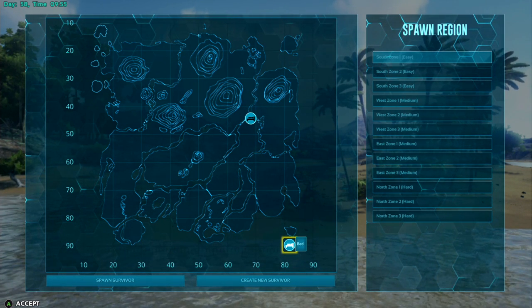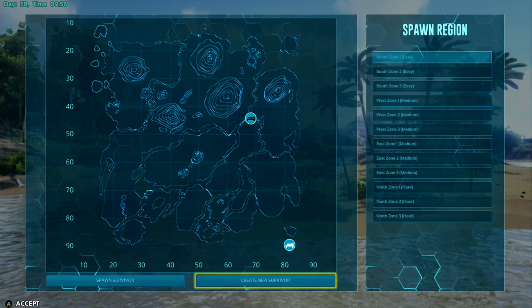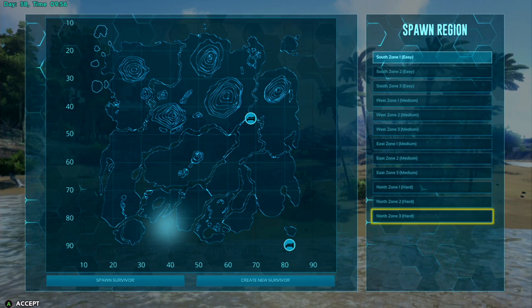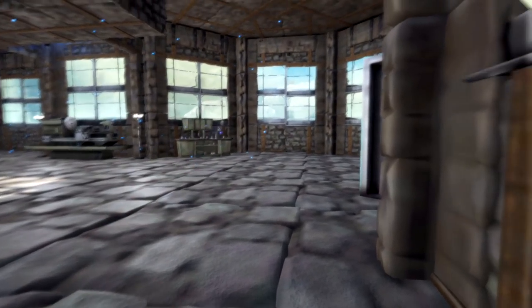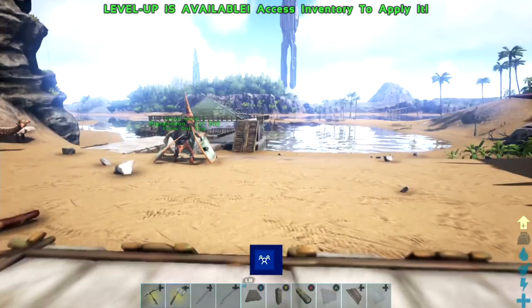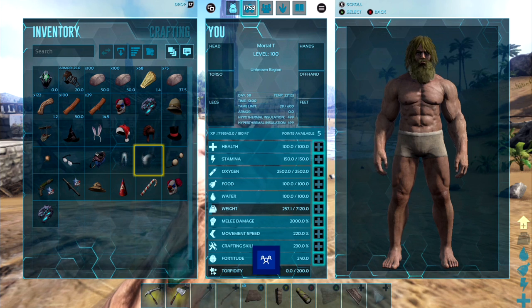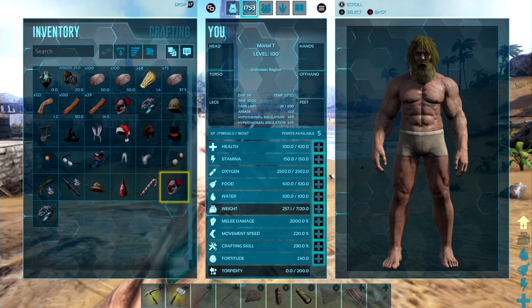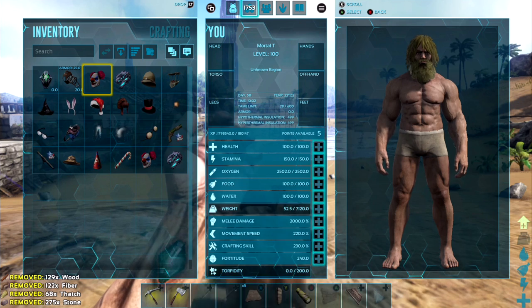We're back and I've loaded the map back up. You select your character and it brings you to the spawn screen. When you ascend you do keep everything apart from what you took into the cave, so don't worry about losing your pre-existing bases. We've also gained another five levels and got a bunch of extra stuff.